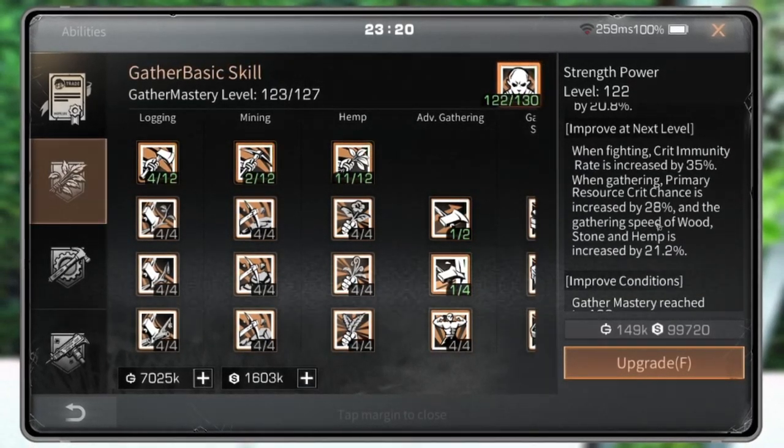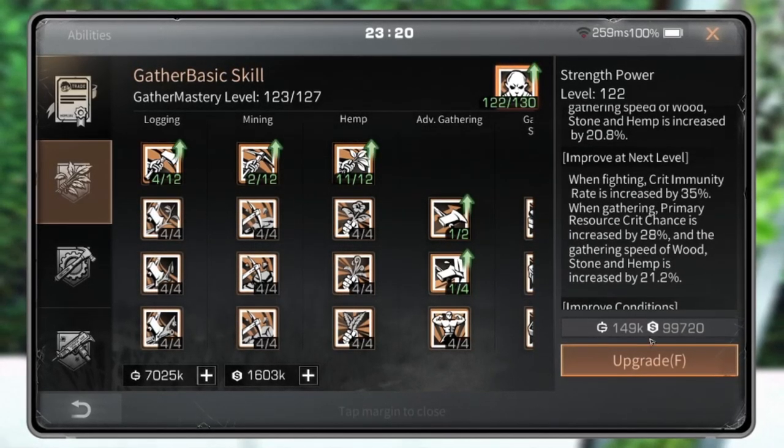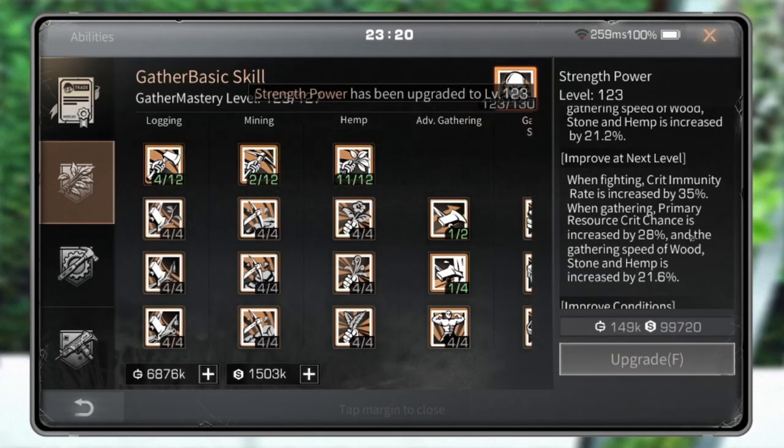When I upgrade to level 123, I can get 35% extra crit immunity rate — it's quite a lot.